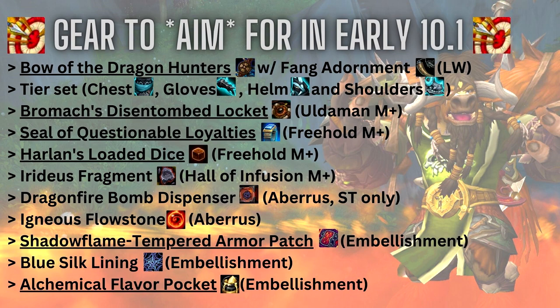Jumping ahead, back to the tier set: you want to run with the Chest, Gloves, Helm, and Shoulders. Another amazing item I'd suggest is the Bromox Disentombed Locket — it's a haste-over-crit neck piece and you can put three different sockets on it. For Trinkets: Harlan's Loaded Dice is a passive trinket, the Iridious Fragment is an on-use three-minute trinket from Halls of Infusion. The last two come from Aberrus, the raid — the Dragonfire Bomb Dispenser is great for single target, and the Igneous Flowstone is great for overall damage.